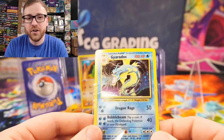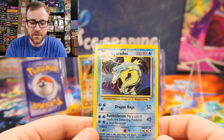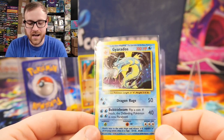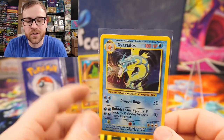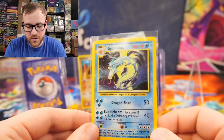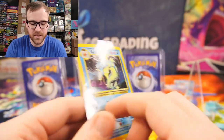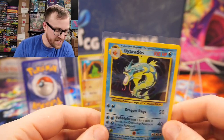I think people really underestimate how much base set unlimited was originally printed. Everyone's talking about the crazy print runs on newer sets, but base set unlimited was printed just as heavily. The Pokemon craze back in 1999 was wild — I was a young kiddo when it first started, and I saw base set unlimited packs on store shelves for close to four years. The biggest reason you could pick up a holographic card for $1.70 is because it's so heavily printed, and people did keep their cards. Original base set cards for $1.70 — I will take those all day.